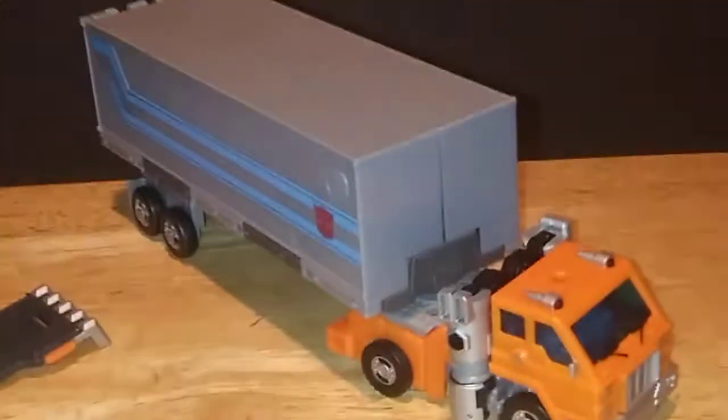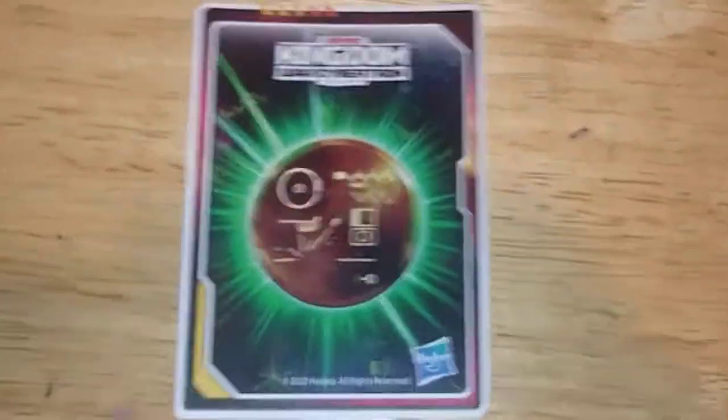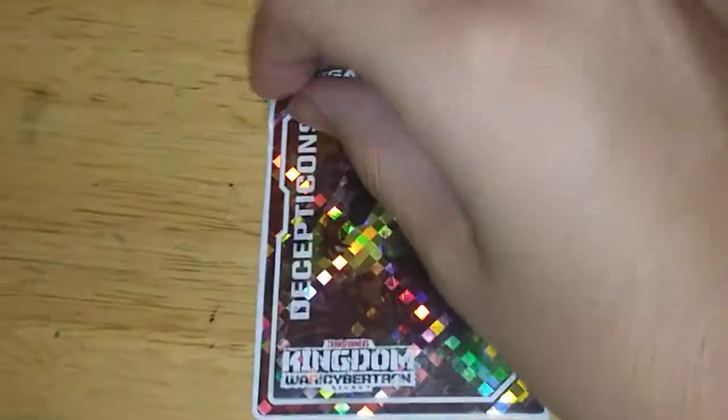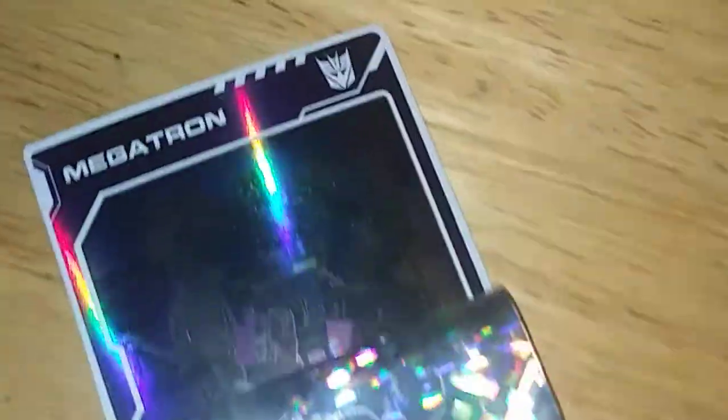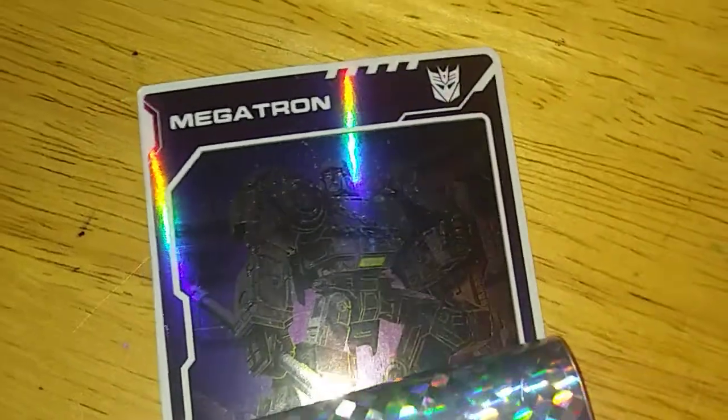And guess what else? He also comes with a card that reveals the Golden Disc — Hasbro — and reveals Megatron, Decepticon. And when you get this plastic thing off right here, it reveals Megatron on Cybertron as a warrior in the pits.